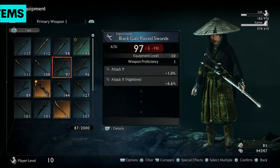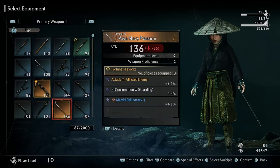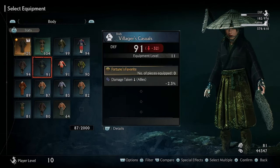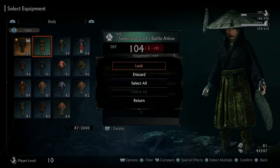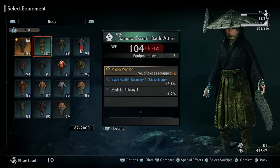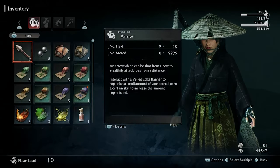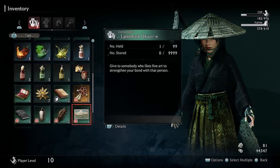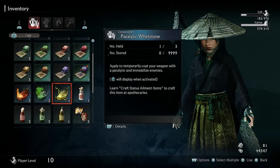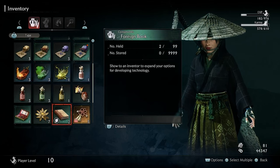One thing I don't like is the item bloat that's typically seen in Team Ninja games. Here it feels a bit more organized, but running around looting can still be annoying to manage. You can filter items and lock the ones you want to keep so you don't accidentally disassemble or sell them. The UI looks like they made an effort to improve it, though it takes some getting used to. You cycle through items and hit L3 on the analog stick to see consumables, weapon buffs, and the usual souls-like items.